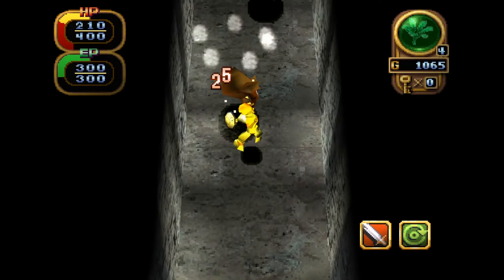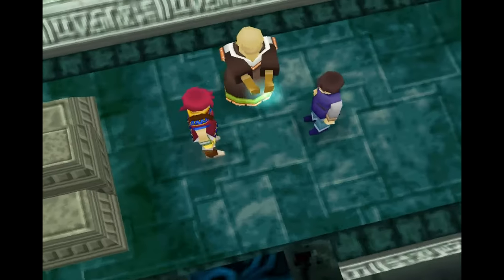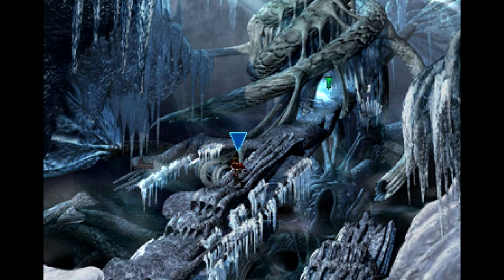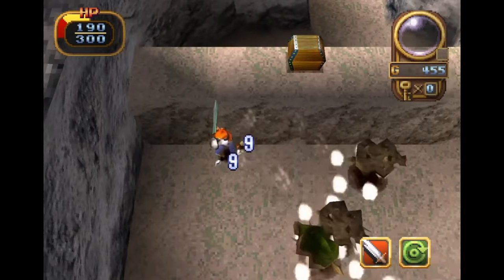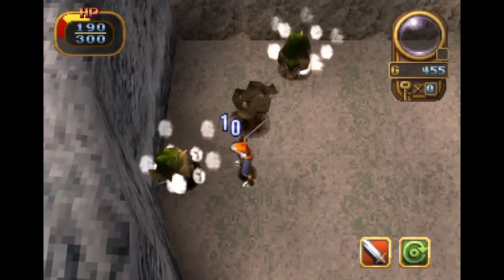I can say this — it's certainly not the worst usage of 3D in an RPG I've seen on the PlayStation. Grandstream Saga. But it's not polished and doesn't come close to games like The Legend of Dragoon, where the polygonal character style actually looks pretty good. You have a normal attack button and a button for special items, which mostly matches the experience of the first Alundra.